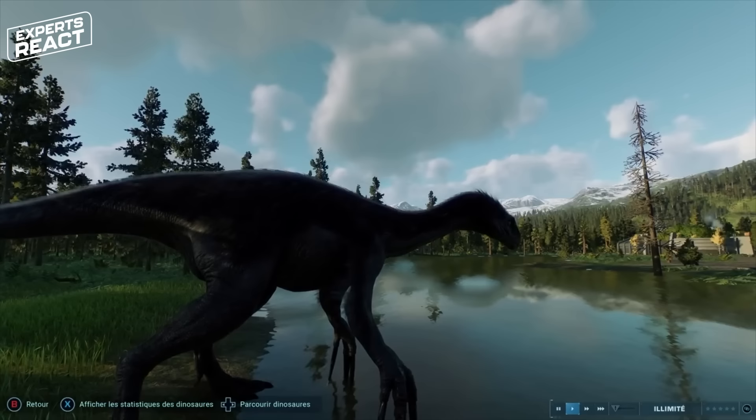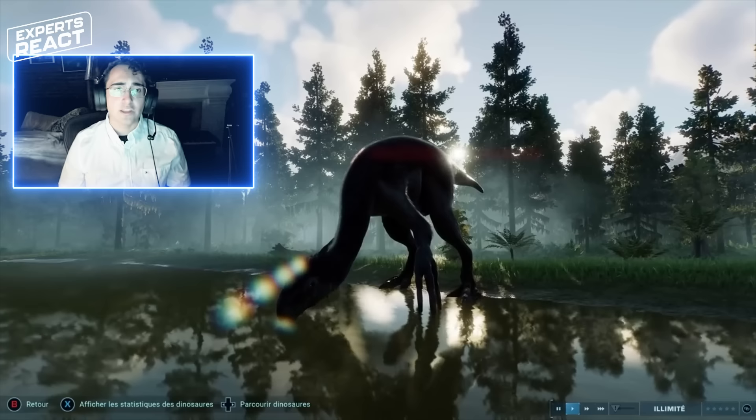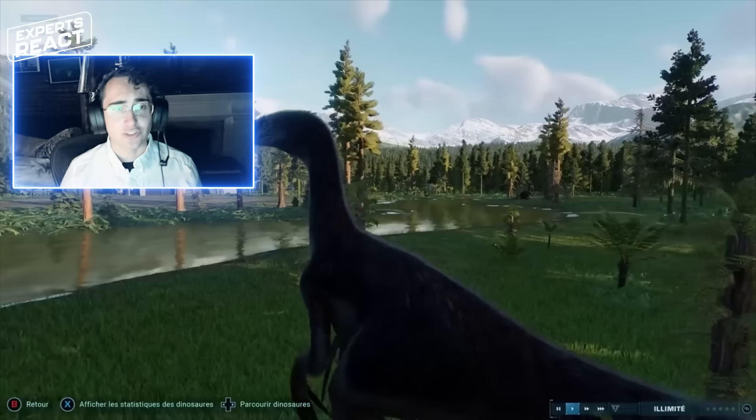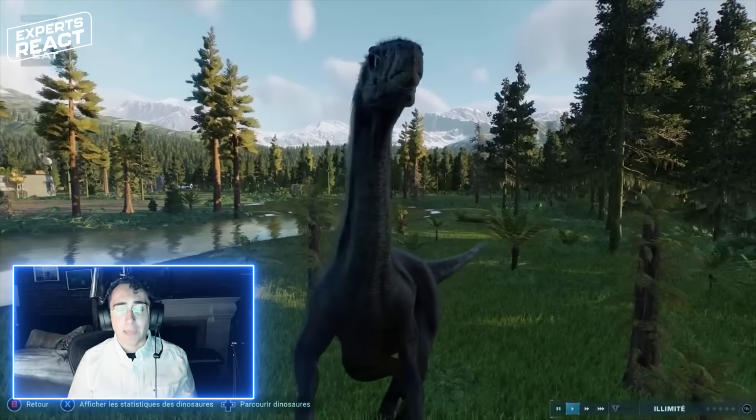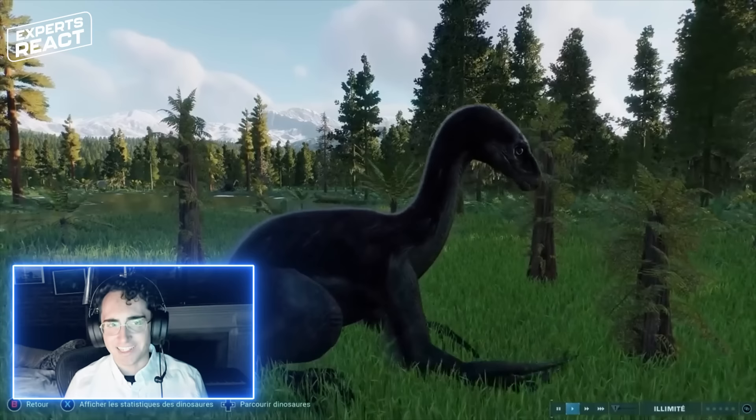The arms of Therizinosaurus are actually depicted correctly. A lot of depictions of dinosaurs in movies and video games show the palms kind of curled inward, but we know from the way the bones actually go together that dinosaur hands couldn't do that. Theropod dinosaur hands always faced each other with the palms facing as if they're about to clap. And here we see Therizinosaurus eating, correctly depicting that this animal was a plant eater.